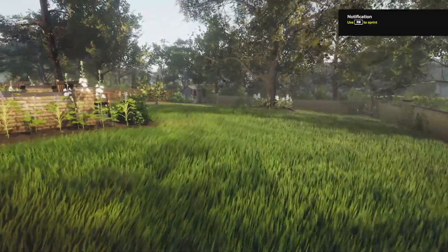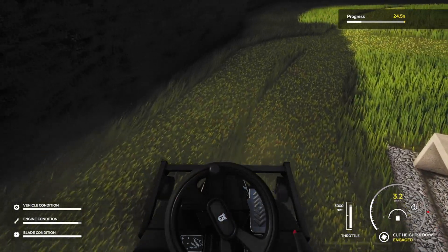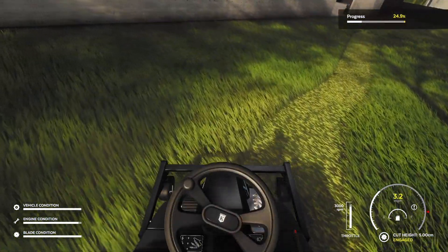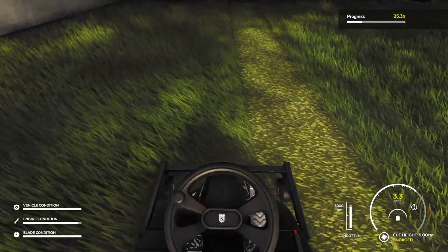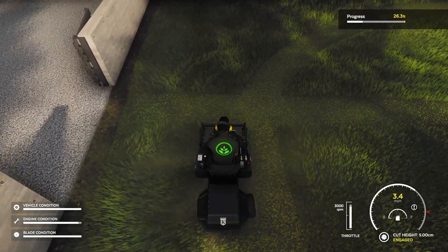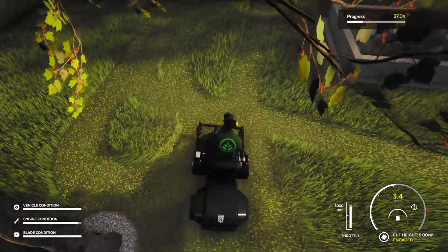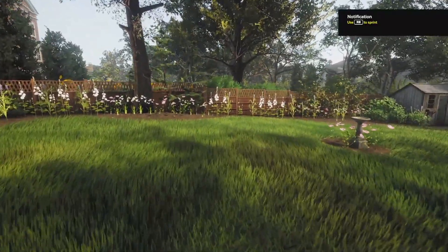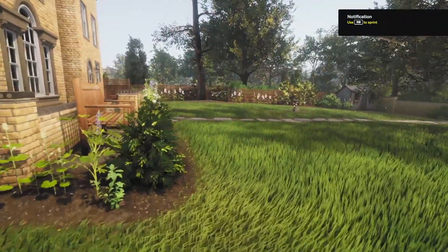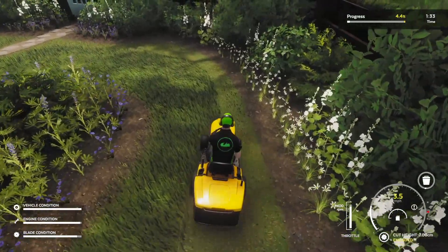In terms of graphics, surprisingly this game is only for Series consoles and PC, meaning last gen consoles have been left behind. The reason I say it's surprising is because the graphics aren't at a level where I could justify this next-gen only approach. The only reason I can think of is the use of the Unity engine, though it could be that licensed machinery assets and blades of grass would have caused performance issues on previous gen. Frame rate wise, the game doesn't have a 60fps option and there are times when it visibly looks slow. There's also very obvious popping due to limited draw distances at times, though I didn't notice it as much in the original preview.